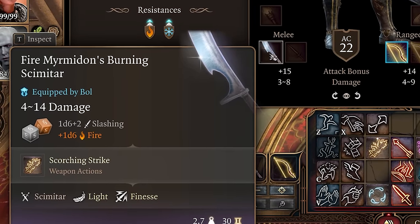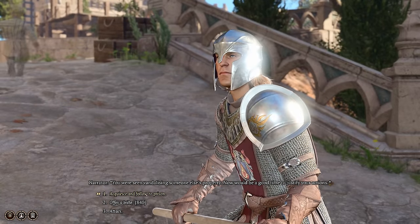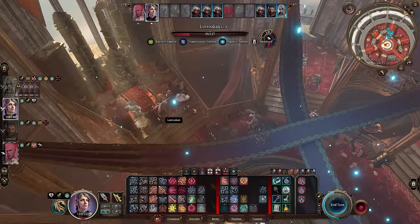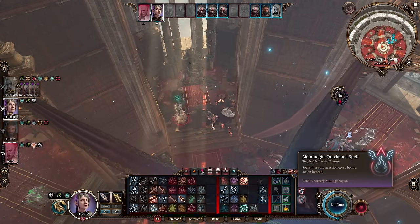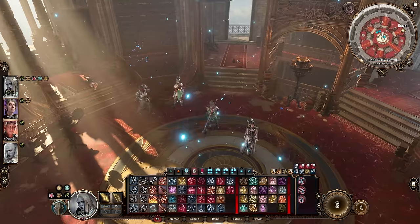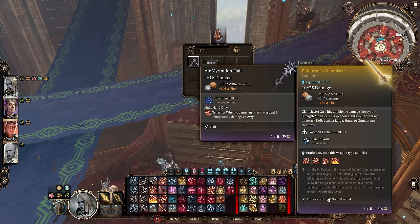Next up is how to get the OP Myrmidon weapons the easy way. Instead of using the trick to get your Myrmidon sent to jail and then looting their weapon from the evidence chest, you can just go to Larokhan instead and defeat him and his Myrmidons. He can be found inside Ramazith's Tower — to get there, take the portal found in Sorceress Sundries. After you've defeated the Myrmidons and Larokhan, long rest, and upon your return there will be pouches where the Myrmidon's corpses were.